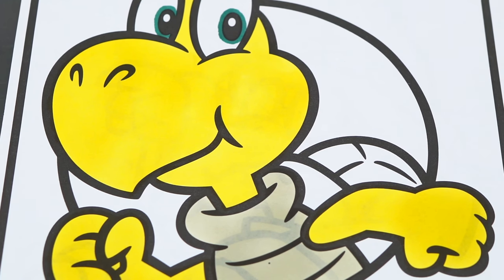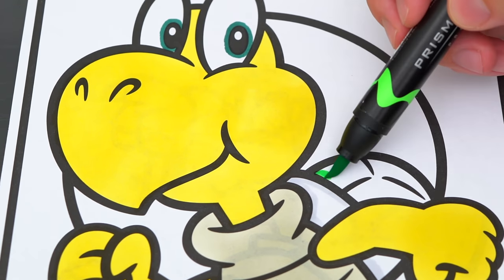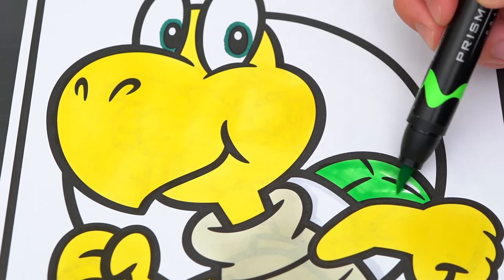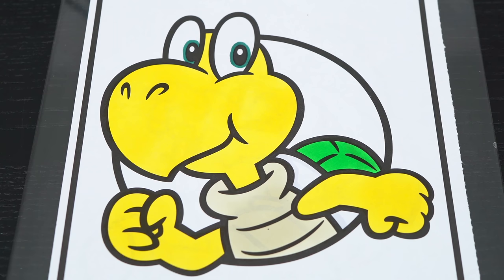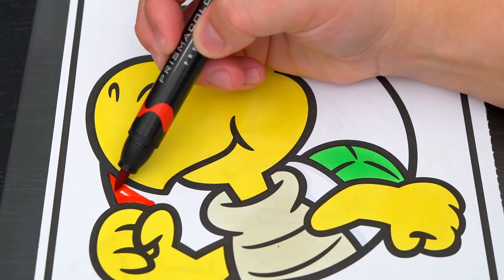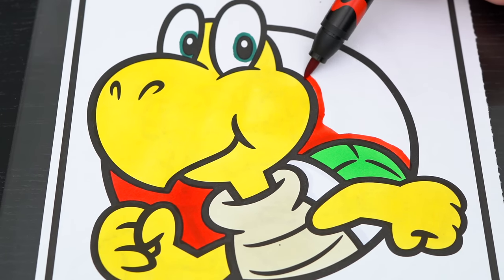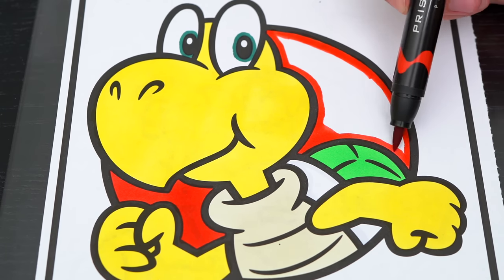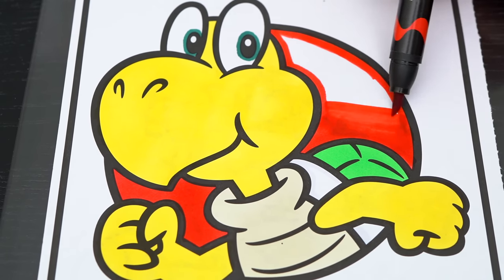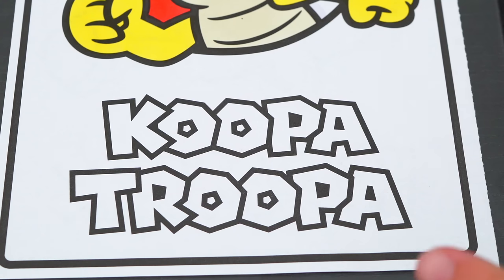His belly is cream. And his shell is green and white. Now I'm all finished coloring in this Koopa. Next, let's color in the background part behind him red. And let's make his name down here green, yellow, and red.